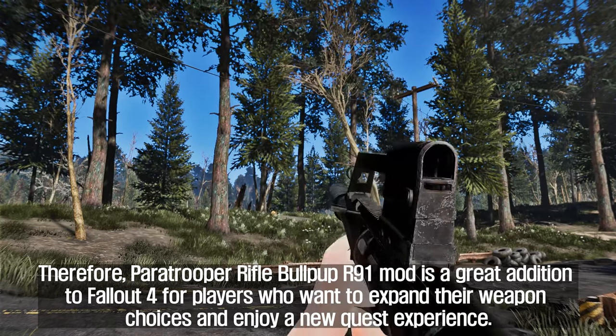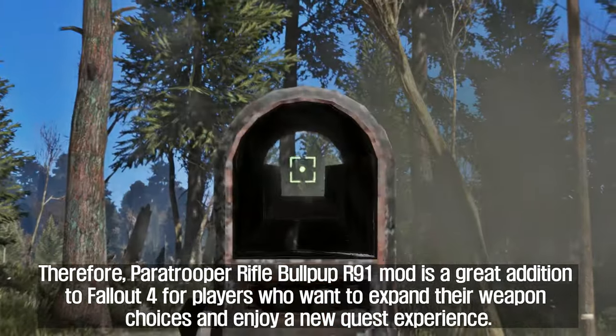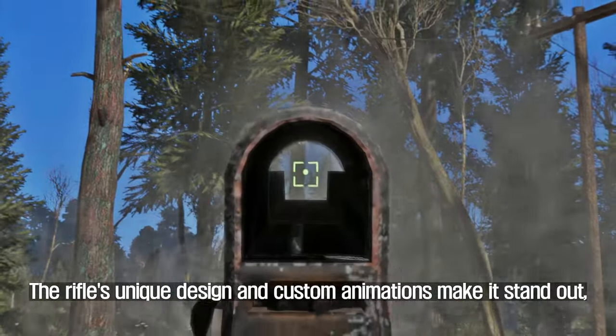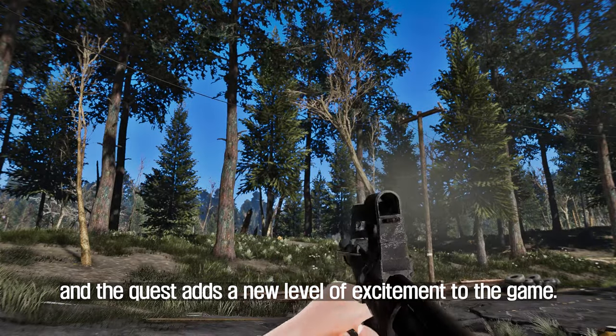The Paratrooper Rifle Bullpup R91 mod is a great addition to Fallout 4 for players who want to expand their weapon choices and enjoy a new quest experience. The rifle's unique design and custom animations make it stand out, and the quest adds a new level of excitement to the game.